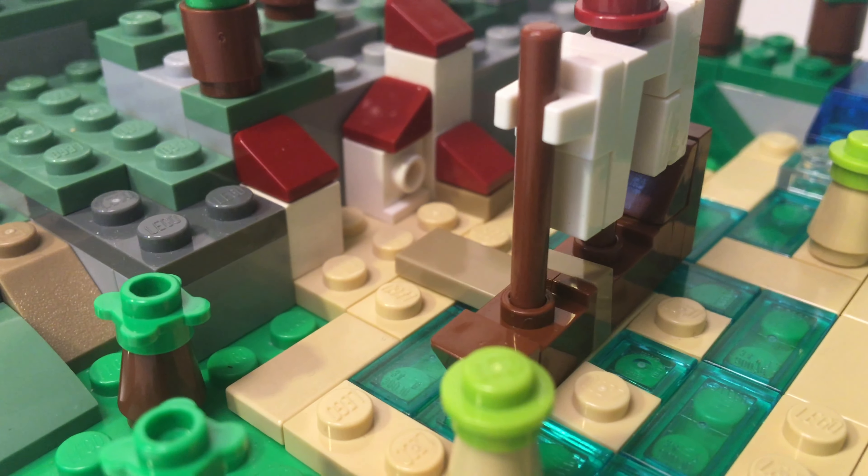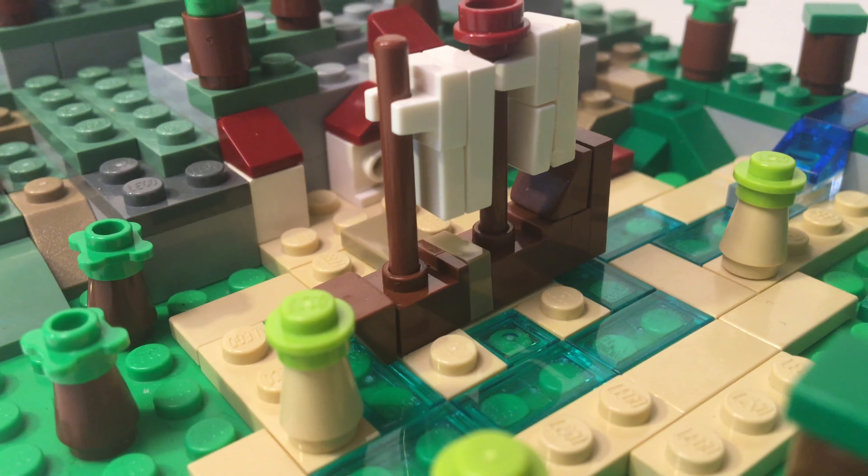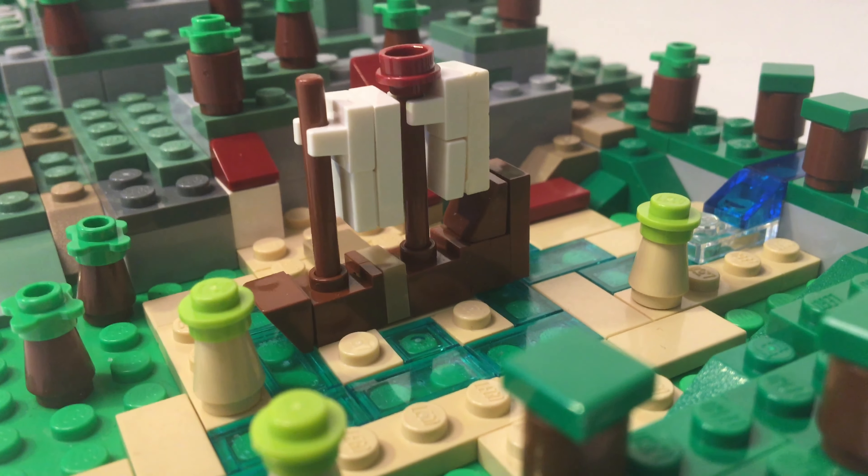Moving on to Lazy Lagoon, I tried to give it that beached look by using lighter color variations of bricks such as light green. I also used a mix of tiles and plates to give it the sand kind of feel of texture.